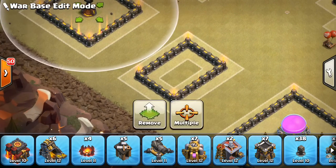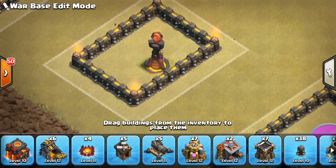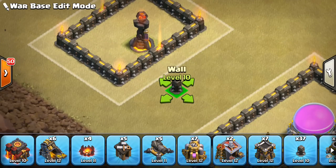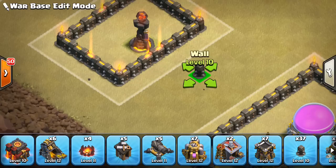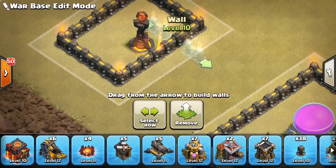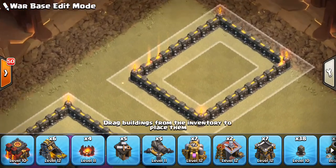This next option is the same thing except it's only on one side of the Inferno — on the bottom right it's just touching the wall. For a more compact base, you can go with this. I'd recommend putting some giant bombs in this area because people are going to come on one side and try to make their way through the core, since this Inferno is so accessible. Compact bases do work well and can throw people off a lot.